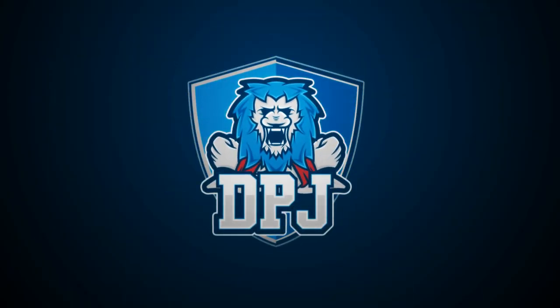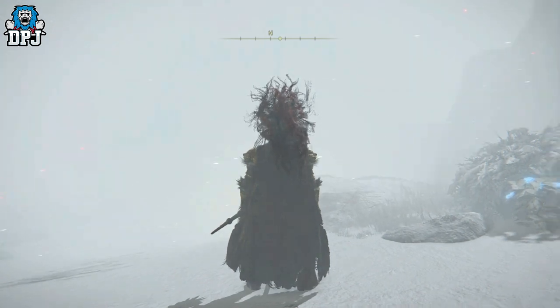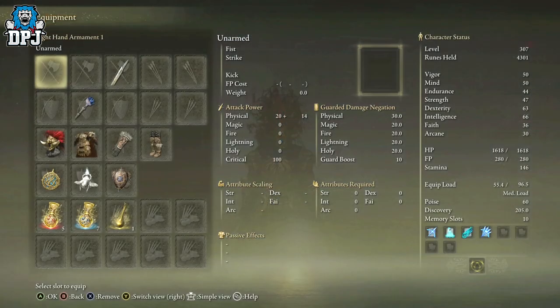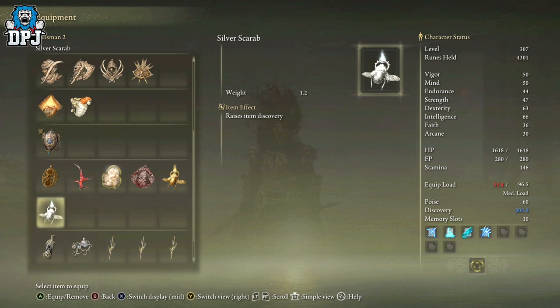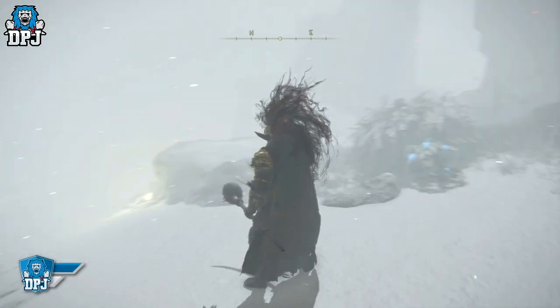Hey guys, welcome back to another Elden Ring video. If you are a farmer in this game, there is an item you need in your life — it is called the Silver Scarab talisman. This raises item discovery by a stat value of 75. So if you want to go around collecting armors, farming enemies for armor, materials, you name it — you really need this.